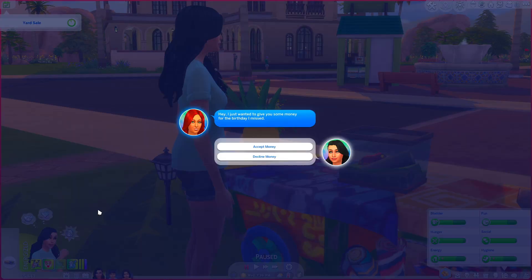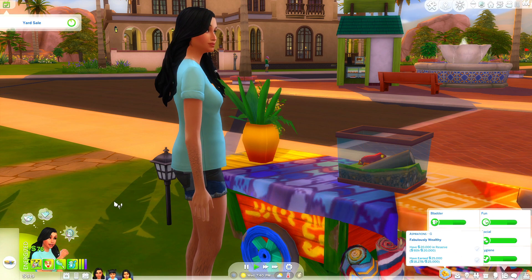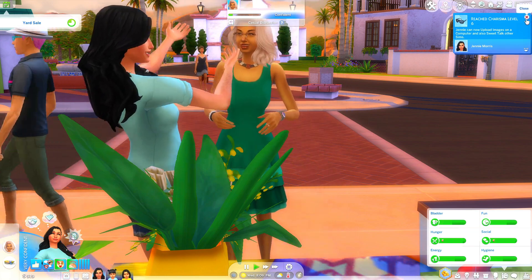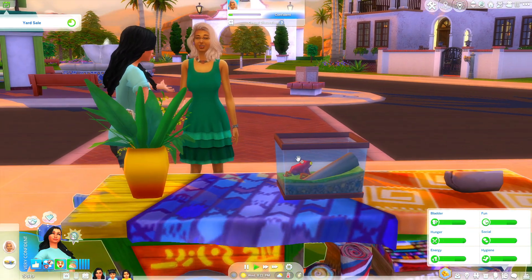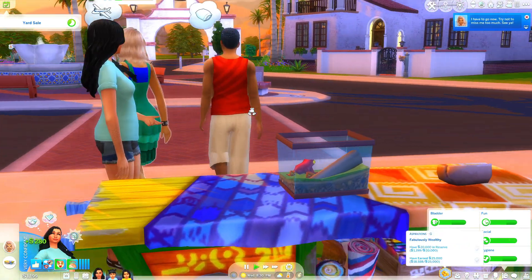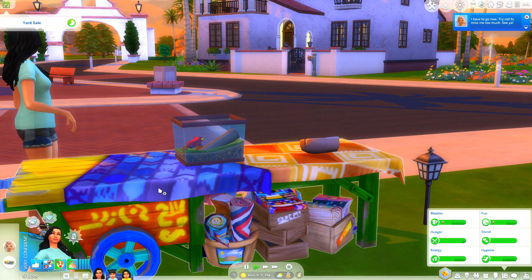Oh Katrina, hey - she just wants to give some money for the birthday she missed. Well she hasn't missed it - I guess she just can't come on Saturday, which is fine, we don't really know Katrina, but we will take the money. Seventy-six bucks - that was nice. We've made it to level six of charisma. Oh, 280 for our flower arrangement!